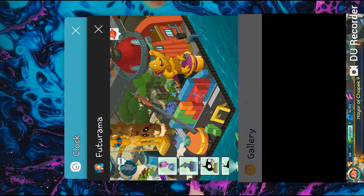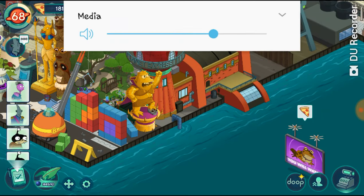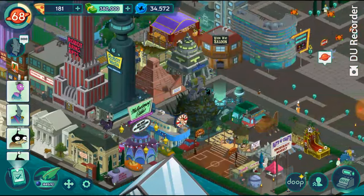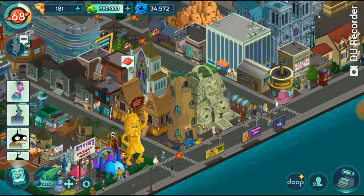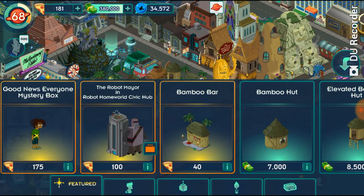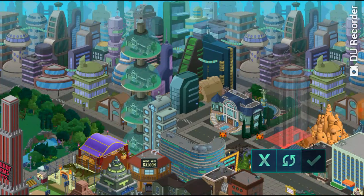Here we are in Futurama — I've muted the volume because it's hard to hear my voice with the game audio on, even at the lowest setting. If we go into the store, here he is — he's a hundred pizza. Pretty random currency, but hey, it's Futurama. So here's the robot mayor in the Robot Homeworld Civic Hub.